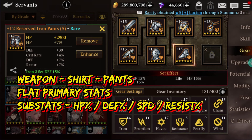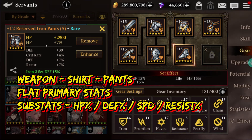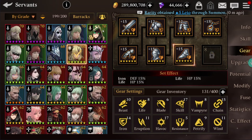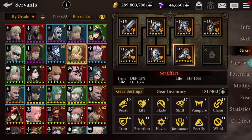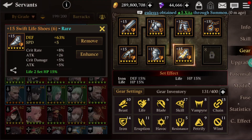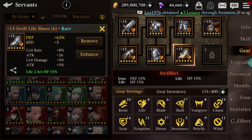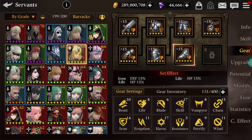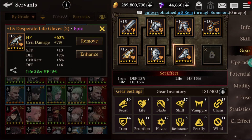For the weapon, shirt, and pants, don't worry about the primary flat stats. For additional stats, focus on defense percentage boost, HP percentage boost, speed boost, and resistance percentage boost. Accuracy percentage boost is optional. The main priority stats are defense percentage, SP percentage boost, speed boost, and resist percentage boost to make your servant really tanky.